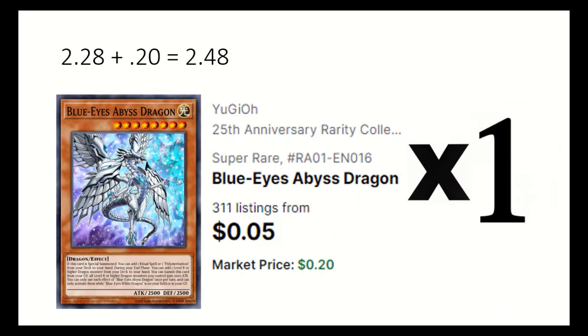1 Abyss Dragon. Also requires Blue Eyes White Dragon on field or grave for its effects, and if summoned, you can add a Polymerization or Ritual spell, and during the end phase, you can add a level 8 dragon.